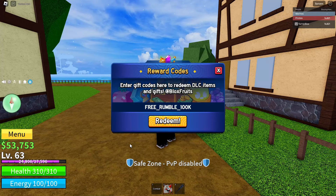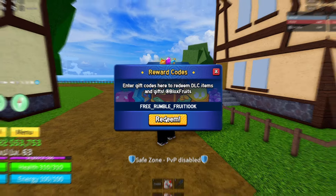Once you've typed the code, click Redeem — but make sure all the spelling is correct. Make sure all capital letters with an underscore between FREE and RUMBLE, and an underscore between RUMBLE and 100K. There's also 'fruit' in there — no underscore between 'fruit' and '100K.' So the full code is FREE_RUMBLE_fruit100K. Once typed exactly like that, click the big Redeem button to claim your free Rumble permanent fruit.